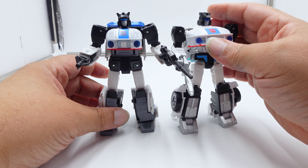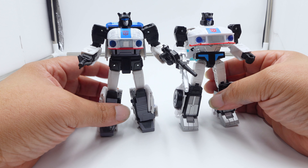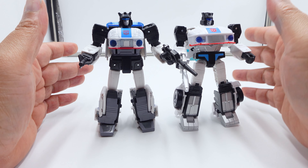The face on both figures is good, but the Origins Jazz face is more animation accurate. They're pretty much the same size — Studio Series Jazz is a little taller, not by much. Both are in the four-and-a-half to five-inch range. I lost my ruler a long time ago so I can't measure precisely.